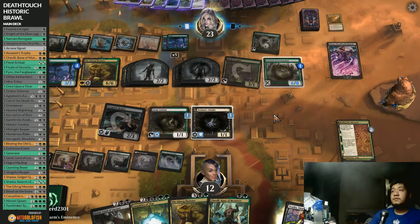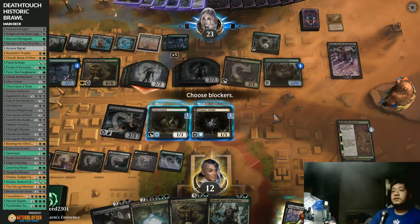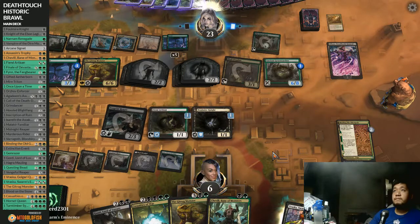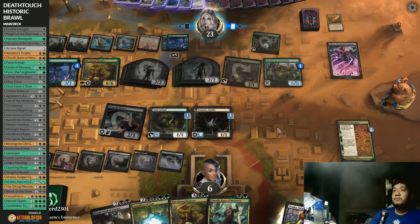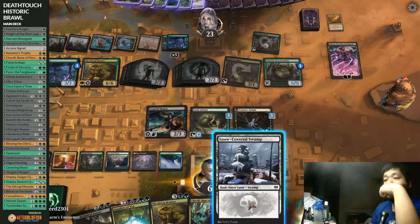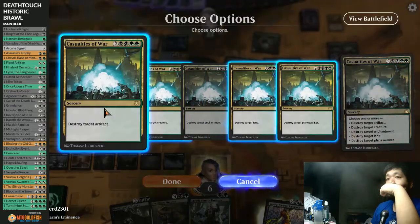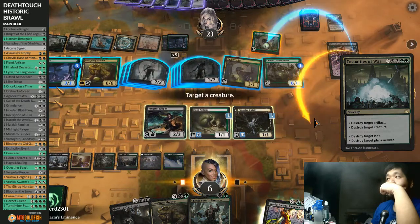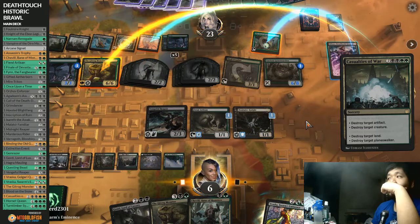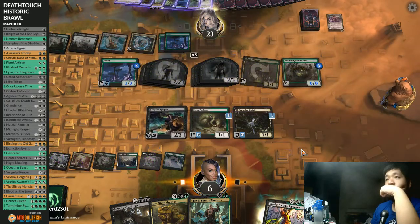We got stuck on lands for a long time - that was a really big minus. We're only getting a quick Liliana off all that ramp. Not having interaction really hurts. Another version of this one would definitely be elf-centric. Elder Fang Mentor, Elven Ravenous Rats - that's definitely going in. Some other discard cards would help. This is Historic so definitely Thoughtseize is in. After this I'll really go through the list and we'll make those changes.